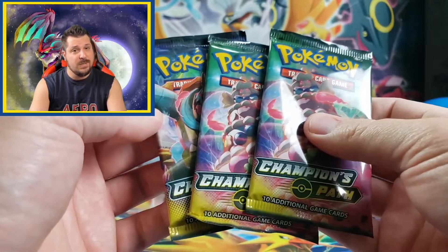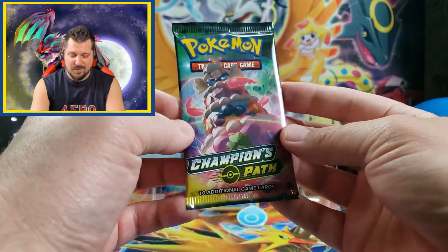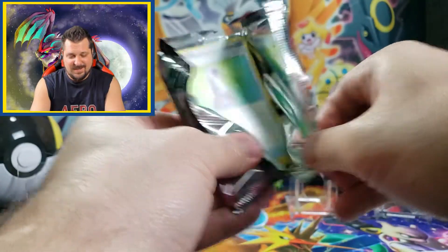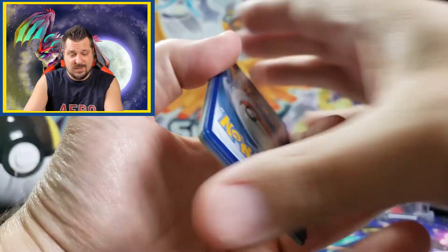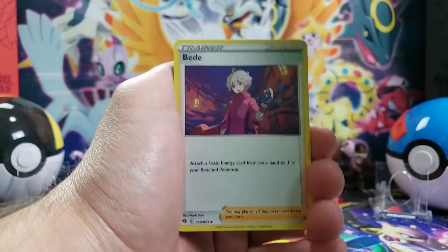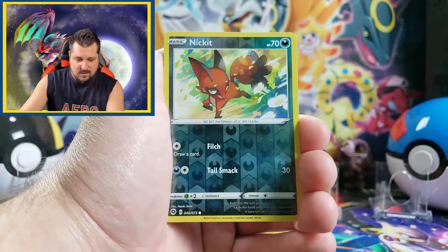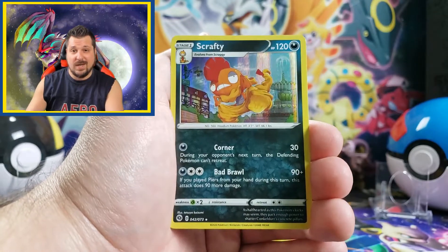Then you get three Champions Path booster packs. Let's defeat this first gem and get pack number one opened up. I'd love to pull a Charizard card — either the rainbow or the shiny, though I prefer the shiny. Alright, we got grass energy, Rotom Bike, potion, Vulpix, Inkay, Poke Ball, Sizzlipede, reverse holo Nickit... and the holo card of the pack — a holo Scrafty card.